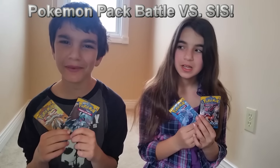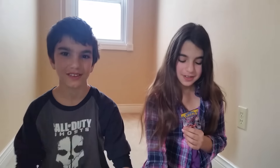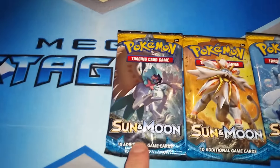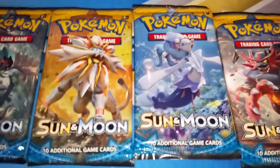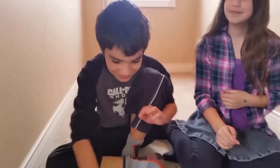Welcome to our Pokemon Sun and Moon pack battle opening. So who do we have here? We have my sister and I. You're Bro11 and this is Sis10. Let's see which packs you have from the Pokemon Sun and Moon set. Bro11 has a Decidueye pack and a Solgaleo pack. And for Sis10 we have Primarina and Incineroar. Let's start off from left to right and we'll start off with Bro11. Good luck and have fun.